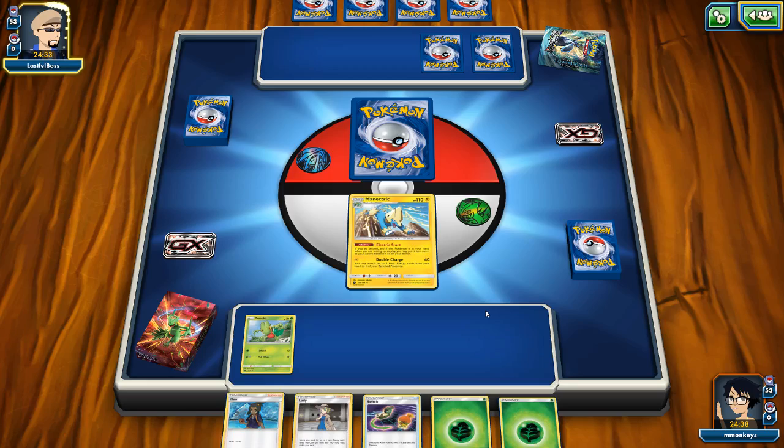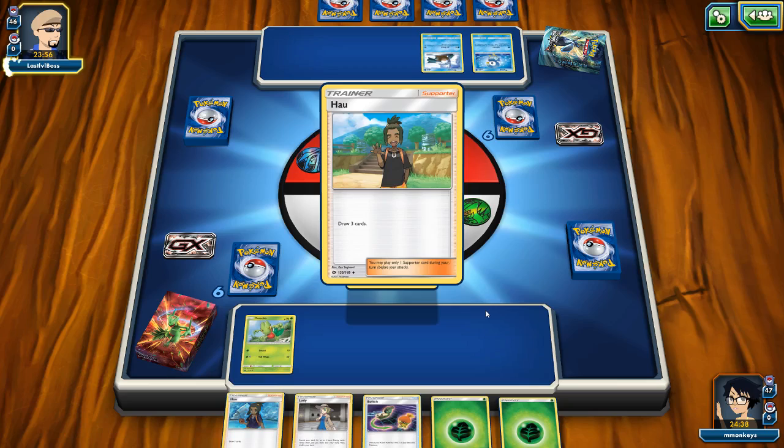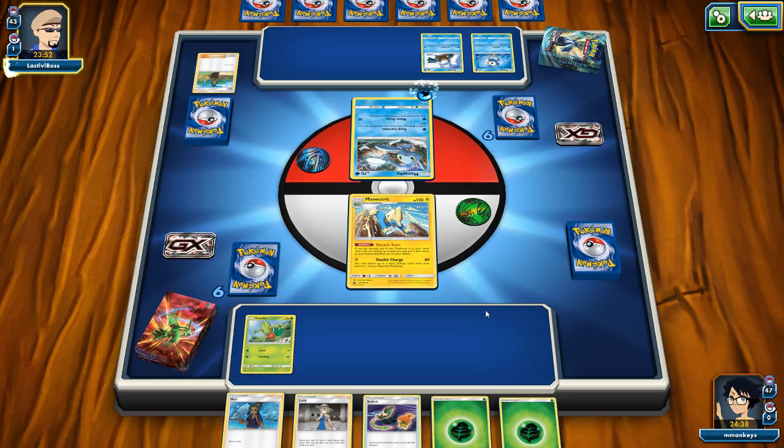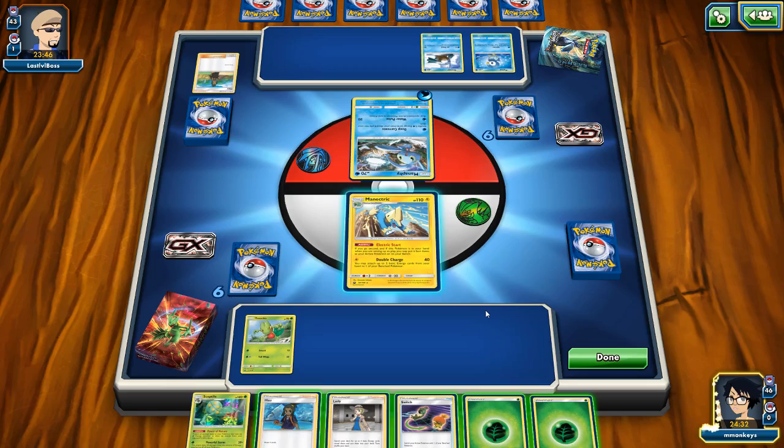My opponent played a really good game and I felt like I played a pretty good game too - I learned a lot about the deck and playing in general. We just played a game with this deck so we sort of know what to expect from Imperial Command. We need to be careful of Empoleon because Empoleon benefits from the number of Pokemon on our bench and our opponent's bench. So our strategy is going to be to keep our bench sort of small and trimmed down.